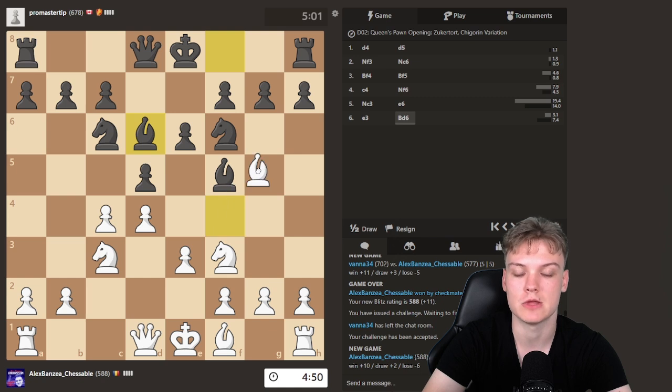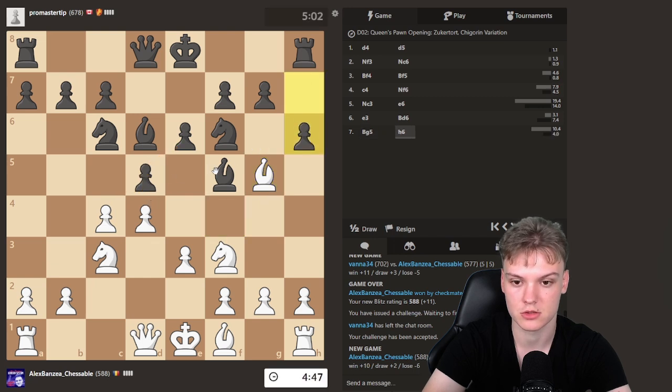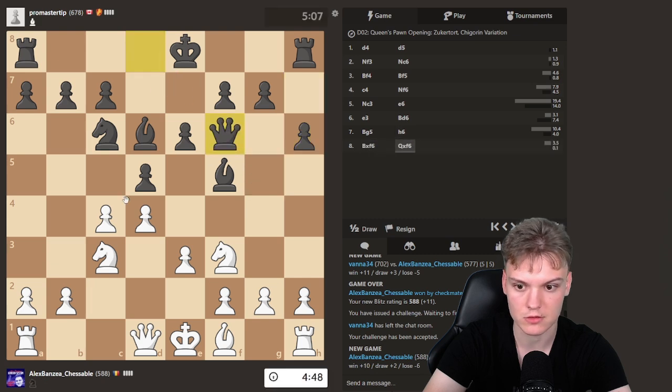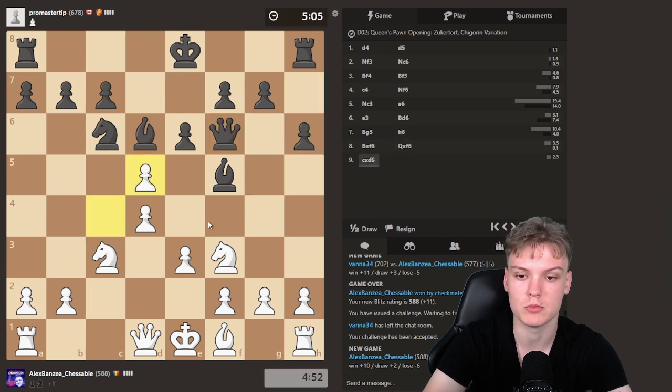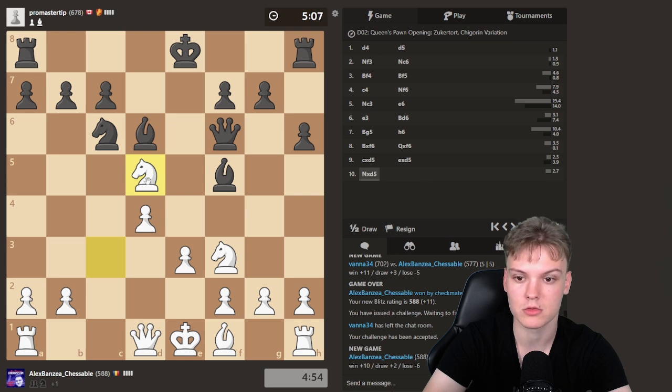On Bishop d6, a common theme you'll see in the course is that we can play the move Bishop g5 as a general rule. With this, we're threatening to take and putting a lot of pressure on the d5 square. I think we can just take on f6 and take twice on d5, and we manage to win a pawn — a pretty typical trick from the course.